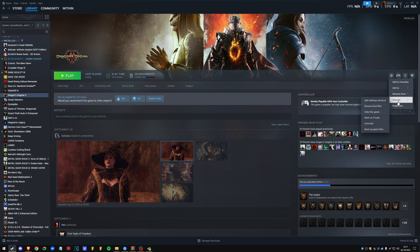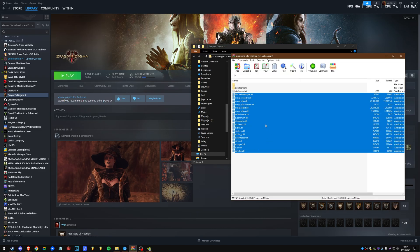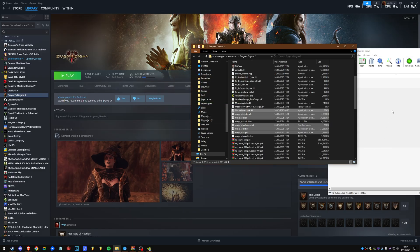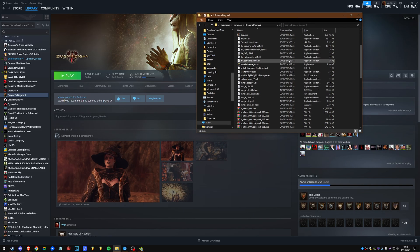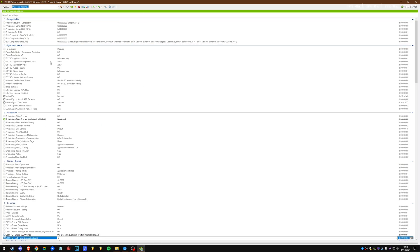You head over to your Dragon's Dogma folder — Manage, Browse Local Files — and you chuck all these files in there, every single one, and replace them. That will then override the existing files and you'll have the latest SDKs that support multi-frame gen. Once you've done that, you need to enable multi-frame gen through the driver, which you can only do through NVIDIA Inspector — I'll provide a link to that as well.